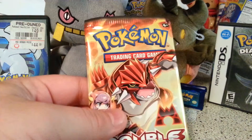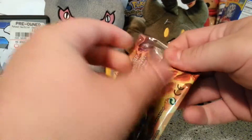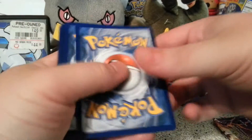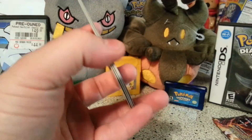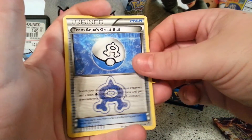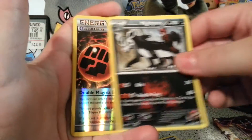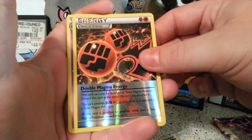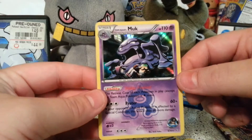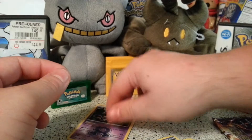Alright, let's start with this Groudon pack. I believe it's two to the front and we don't get a code card in here. Alright, we have a Team Magma's Secret Base, Team Aqua's... Muk. Now I know we have a holo in every single pack so that's good. I'm going to keep that off to the side.